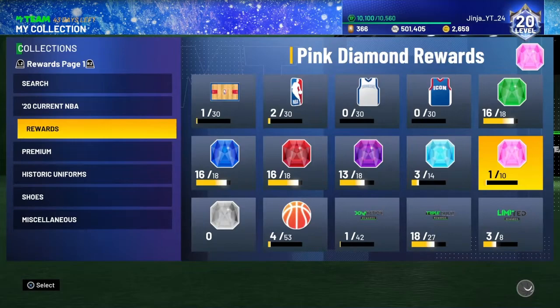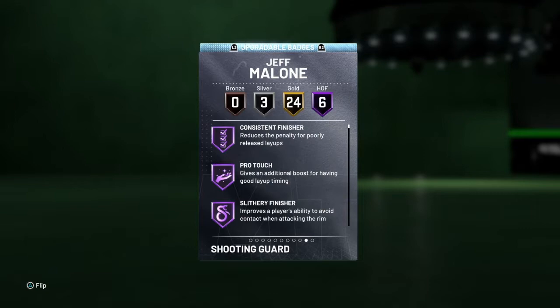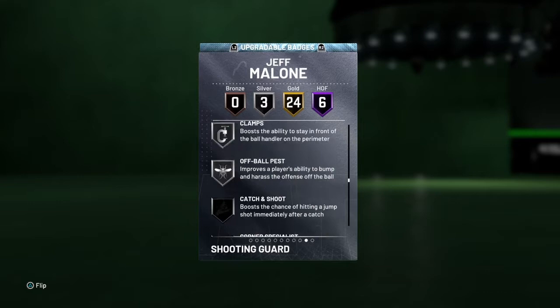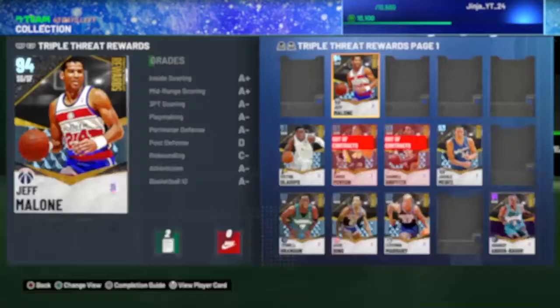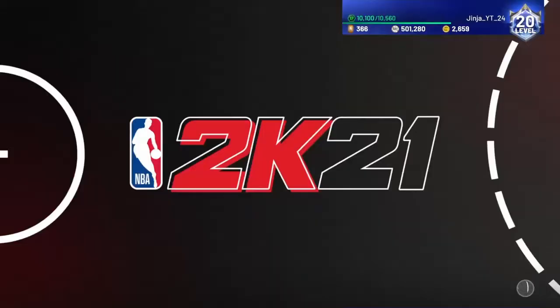He's in Triple Threat. Jeff Malone — oh, he's six-four. I think he's a dunker, and he's like a Daryl Griffith, just not as good. So he is pretty good. Let's check out his badges. Yeah, he has pretty nice badges — silver Clamps. The only thing he doesn't have is range. He has Quick First Step. Wow, this card might be pretty good.